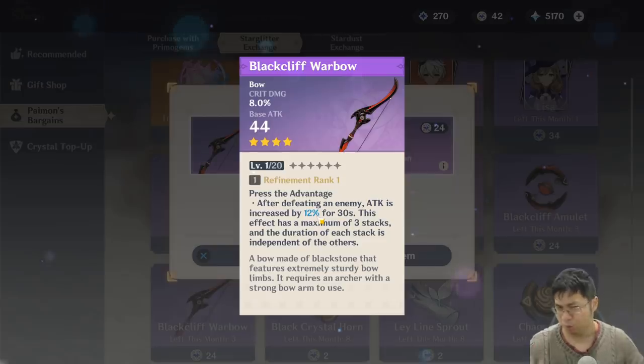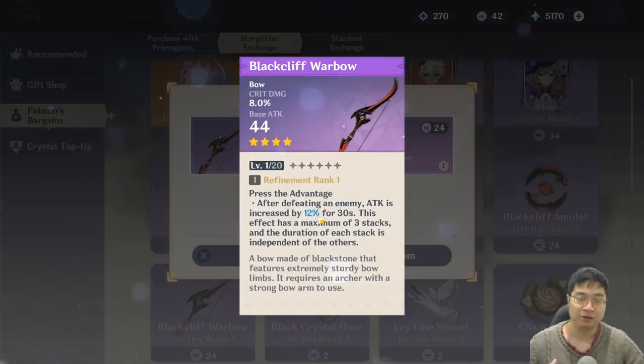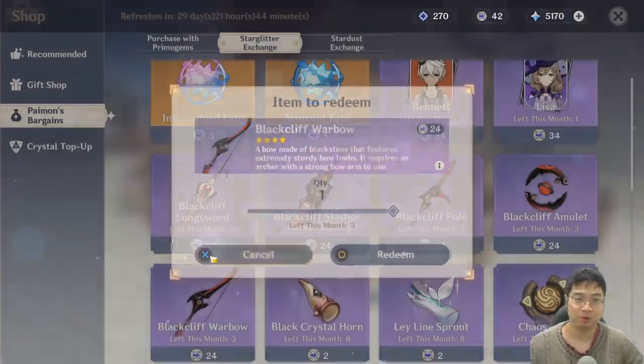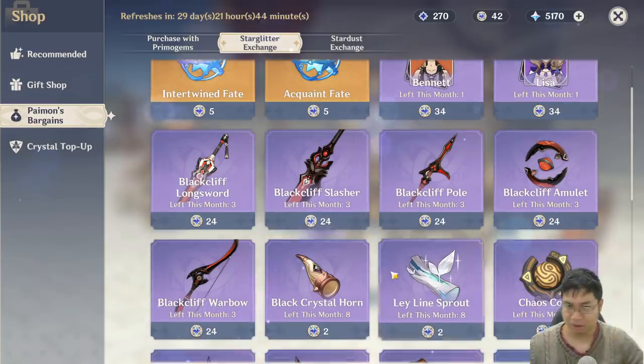I would not recommend these weapons as your first gear choice for your strongest character. Characters you build as a main DPS — like Diluc, Keqing, or Xiao — want stronger, more versatile items. Having to kill monsters to stack attack is too situational; you don't want to limit how you gain damage. This is the downside of these weapons. I'd only recommend them if you're quite wealthy with resources and want to maximize for clearing monster camps.